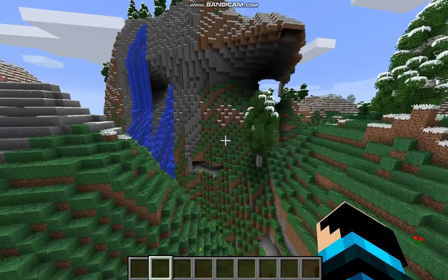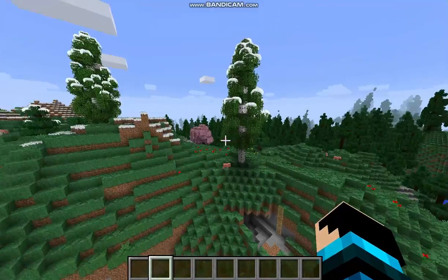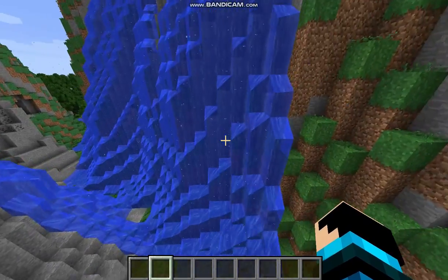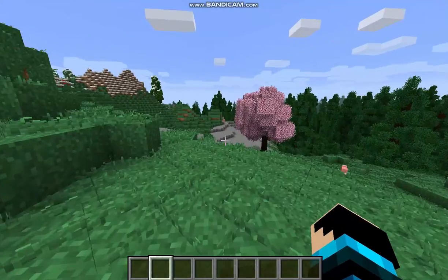Next up, we have the Dynamic Surroundings mod, which adds amazing ambience to Minecraft, but also good effects like your breath when you're up in the cold, or water splashing from waterfalls and dripping from cave rooftops, and the ambience makes it all worth it.